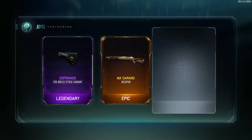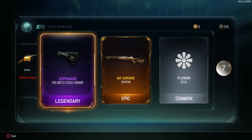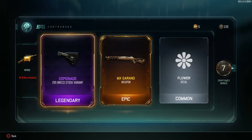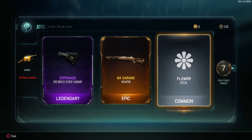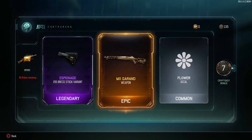Oh, you got the freaking MX Garand. I was just talking about World War 2 and we get the MX Garand which is a gun in World War 2. This gun isn't bad - it's very powerful but it's definitely not the one you're probably looking for. Considering that he has none of the good weapons, he gets this which is probably just an average DLC weapon. But nonetheless it's a DLC weapon. Hopefully you can enjoy that, my friend.